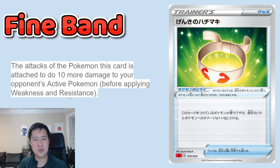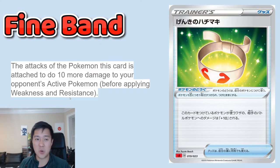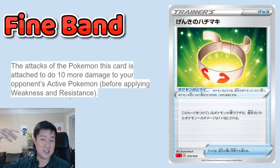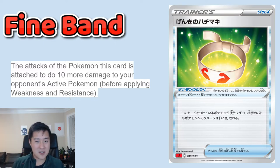Fine Band sounds super boring and underwhelming on the surface, but I think it'll be better than it initially seems. There are a good amount of situations where you're just one damage short and the card just doesn't hit the right numbers — Fine Band could be that little tweak you need. For example, Flare Strike hits 230, which is one shy of knocking out a Pikarom in one shot. Hitting 270 or 280 is such a perfect number since a lot of Pokemon can't reach it, but leave your Naganadel or Reshiram at one HP. Fine Band gives you that one extra damage you need, so it sounds underwhelming but it'll actually be useful.